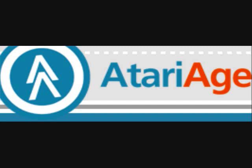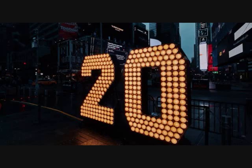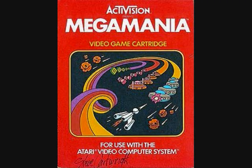Like I said, we will start with game number 20 and work our way up to the top game. Game number 20 is basically the Atari 2600's answer to Astro Blaster, and this is a great game called Mega Mania. It was released in 1982 by Activision and Steve Cartwright. Very, very cool game.